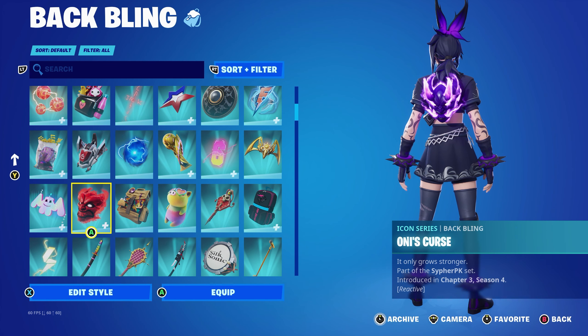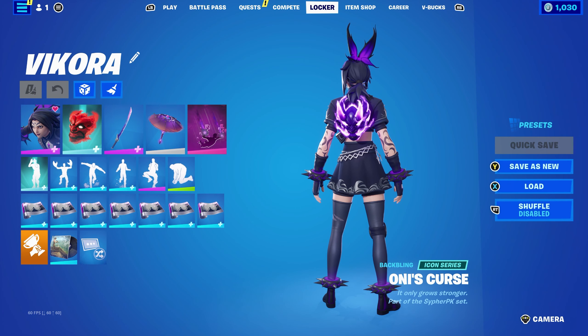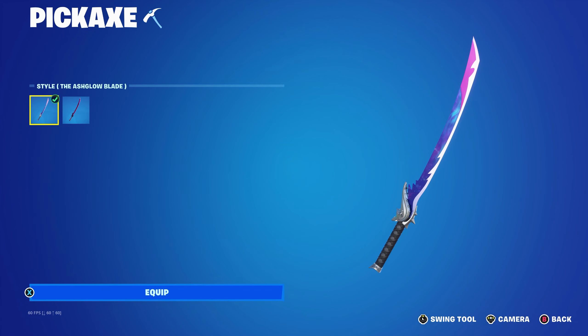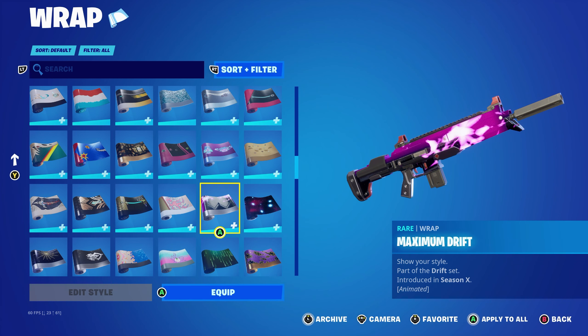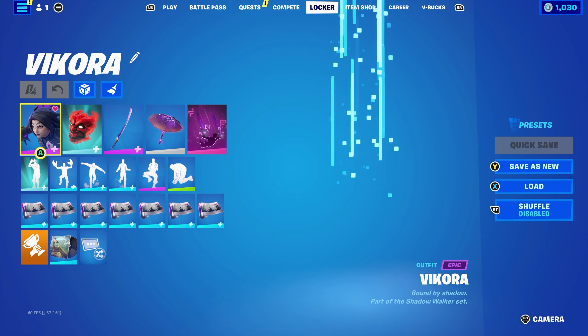For the next combo I used Cypher PK's back bling, the Only's Curse, part of the Cypher PK set from Chapter 3 Season 4. I'm using the full reactive style so it's fully purple, which works very nicely. Pickaxe is the Ash Glow Blade from the Chapter 4 Season 2 battle pass, part of the Luminaries set — Mystica's pickaxe — using the edit style that has purple, black, and a bit of pink, mainly for the purple and black. The wrap is Maximum Drift from the Chapter 1 Season X battle pass, part of the Drift set. It works very nicely with the Only's Curse.